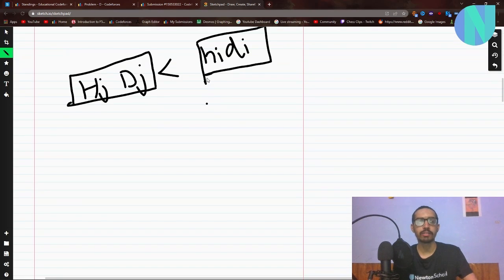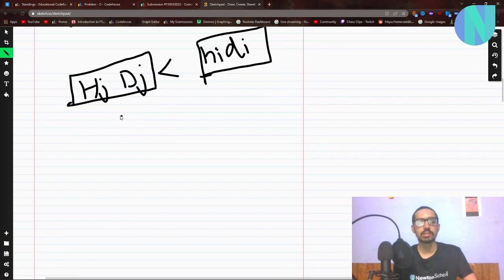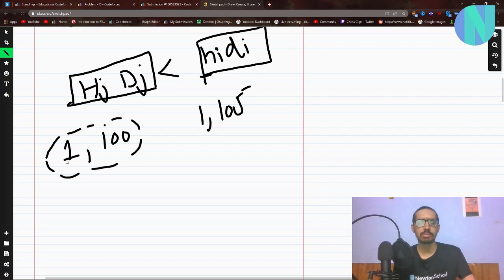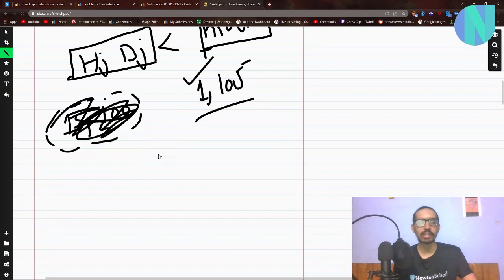For every cost, I can find the maximum h_i × d_i. For example, if we have two troops with cost 1 each, and one has h×d = 100 and another has h×d = 105, then the troop with 100 is not useful — we always prefer the one with 105. So for each cost, I keep a map called 'kill' where kill[cost] = max(h_i × d_i) for troops of that cost.